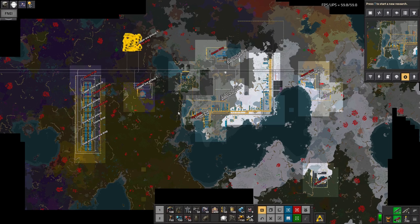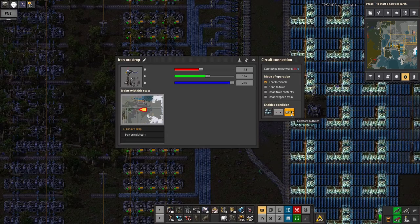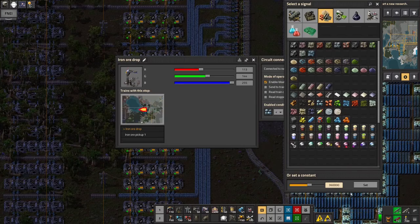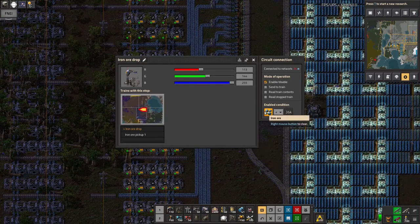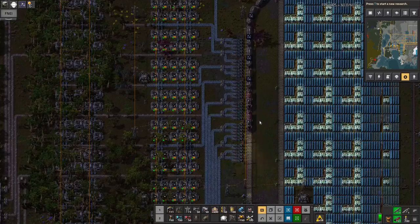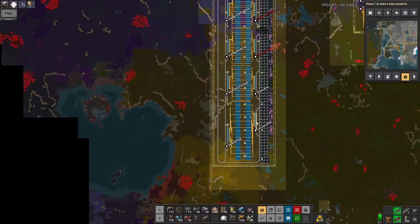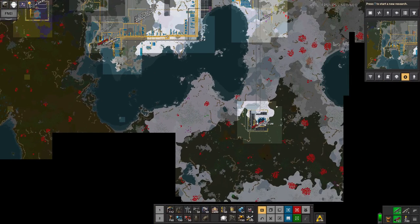The next release of Factorio, version 1.1, apparently is going to have some better train controls that will allow you to specify in a station how many trains are allowed to try to come to that station at once. So I could have one of these iron drop stations turn on when there's less than 36,000 in the station, but also only allow one train to be heading to it at a time. I'm really rather looking forward to that - it's essentially bringing one of the big advantages of LTN into vanilla, so it should just work without needing to faff around with LTN. But for now it's going to have to be LTN.